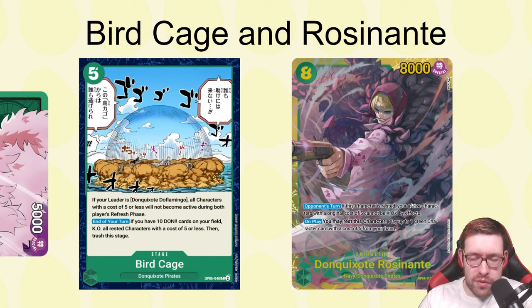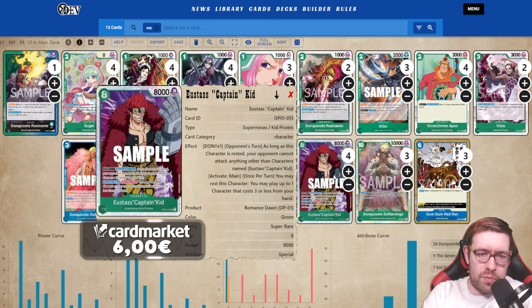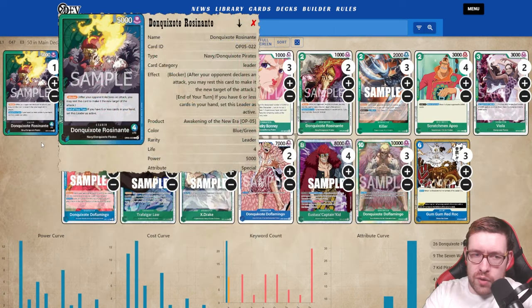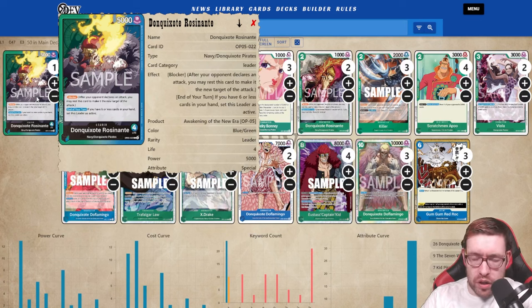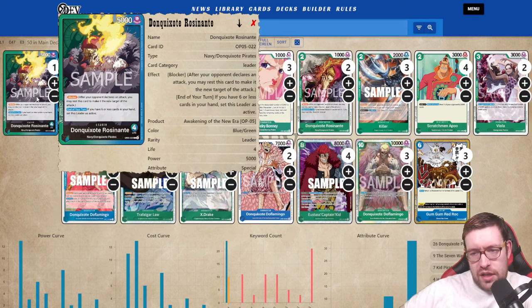Now let's look at both deck lists — the Rosinante list as well as the green-purple Doflamingo list. For the Rosinante build I've been testing: it's another 'defend the eight-drop and have success' style deck. The eight-drop gets removed by a lot of things right now, but Rosinante has the unique thing where you could be at a low hand size, and since your leader has blocker, when they swing a big 10K to get rid of your kids, you have a free leader block. It feels really, really great.